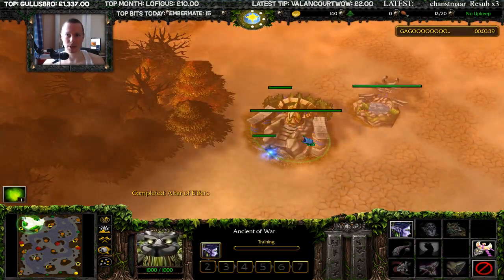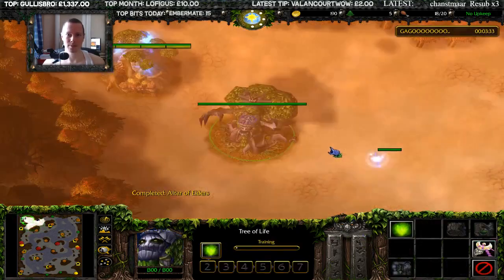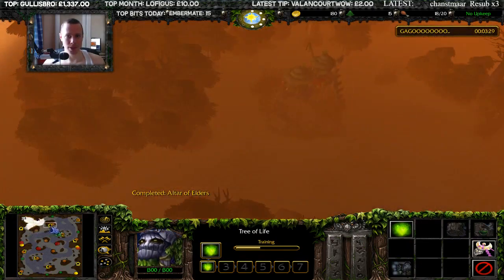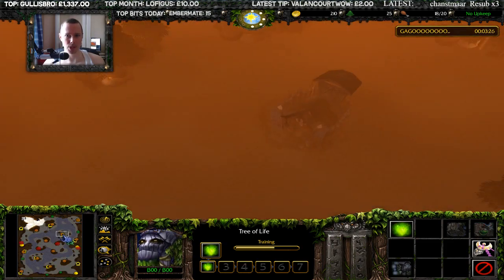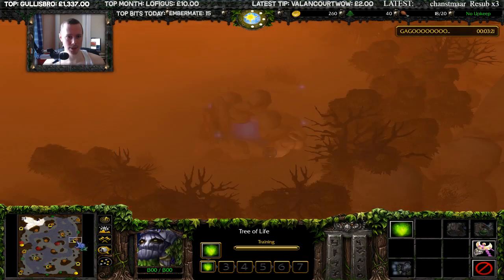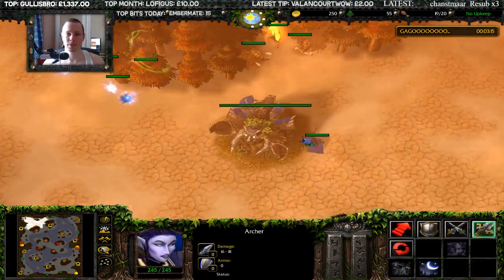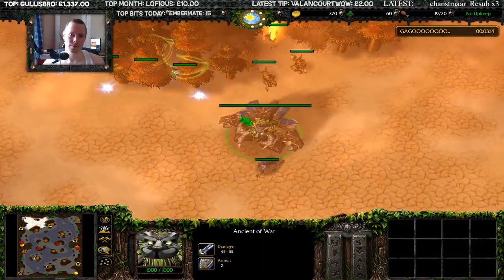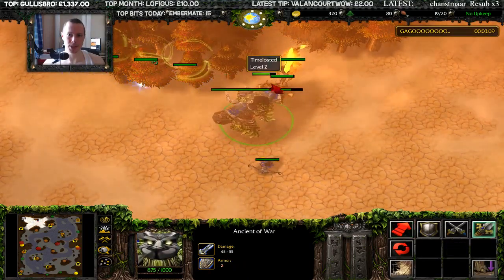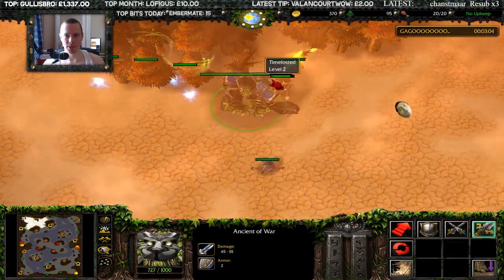We begin with an archer. Let's go Warden, actually, for a bit more flash. We've got a couple of green camps at the top, a Tavern nearby. If you wish to go for a neutral hero, I might go for Panda later. Shop, mercenary camp, red creek camp's in the middle. Looks like a fountain towards the real edge — I think it's a fountain of mana. Did they just sleep my archer? That must be the cheeky basilisk or something.